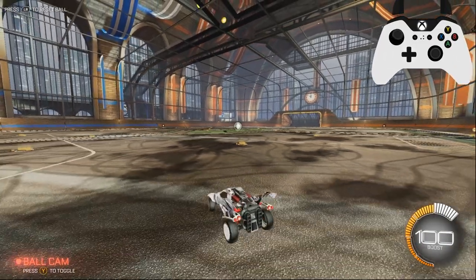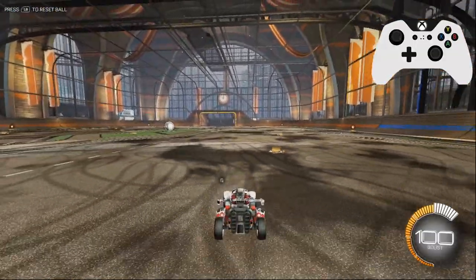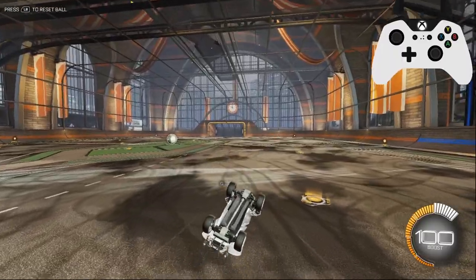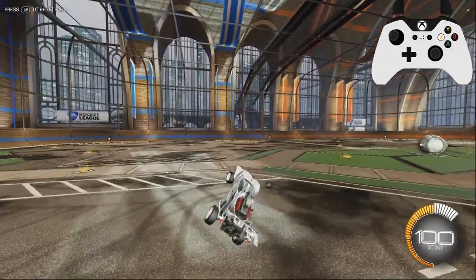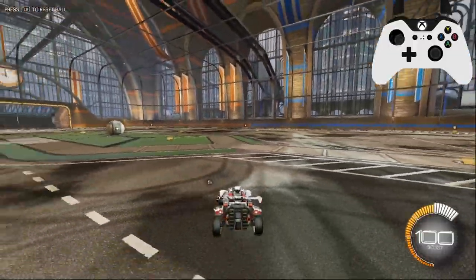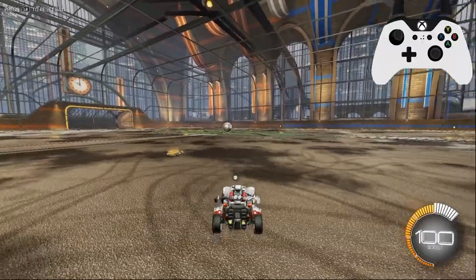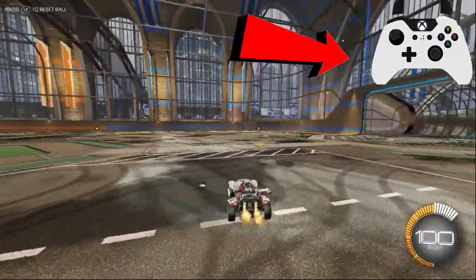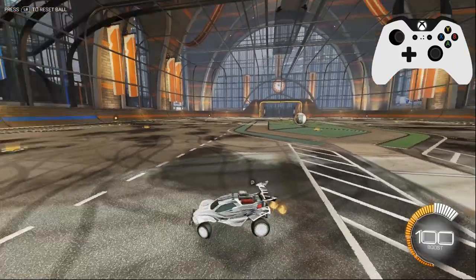Okay guys, now that we're in free play I'm going to be working through all the different levels of flip canceling, starting with the most basic front flip cancel and then working up to the more complicated techniques like the speed flip. But to help you guys follow along with these mechanics as I do them I'll have my controller overlaid in the top right of the screen so you can follow all my inputs as I'm explaining what I'm doing.